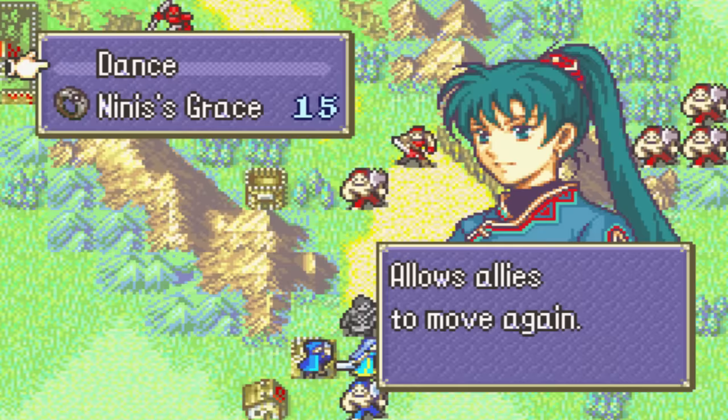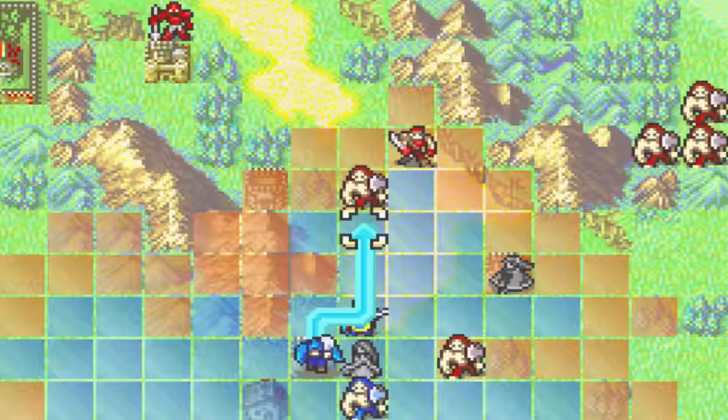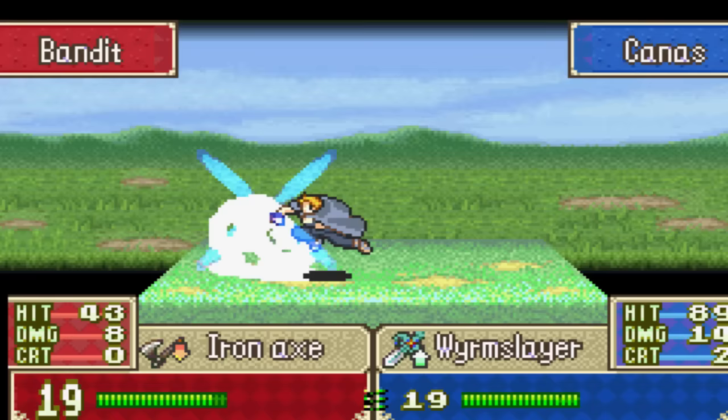Let's go dance for Bartra. Lynn's about to level up, that's good. The Lightbrand really sucks — let's just use the Wormslayer. Yeah, let's just use the Wormslayer. I wanna kill this guy.